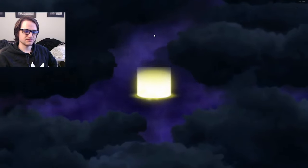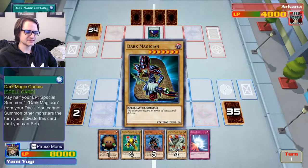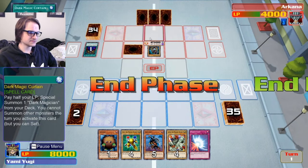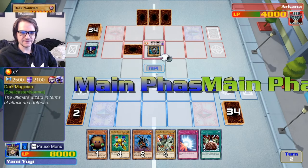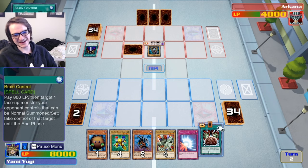He just took a — okay. Let me read that card effect. Pay half your life points, summon one monster from your deck, you cannot summon other monsters. Okay, wow. We just got Brain Control! Do we have anything to sacrifice it with?